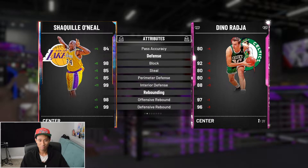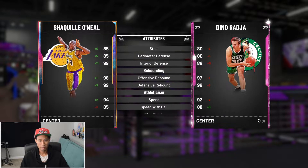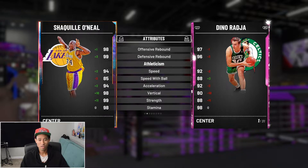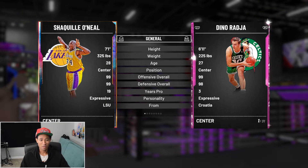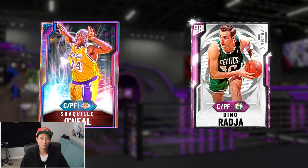I don't know how you can really beat this card: 98 block, 85 steal, 85 perimeter defense, 99 interior defense, pretty much maxed out rebounding stats, 94 speed, 85 speed with ball, and a 94 acceleration. He also comes with a 98 vertical and an 88 lateral quickness. Definitely an end game card — probably going to be one of the best cards we see all year. I don't see how we're going to have a better center than this.